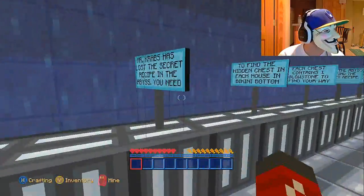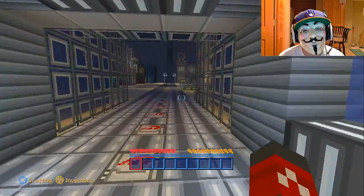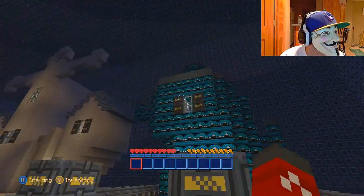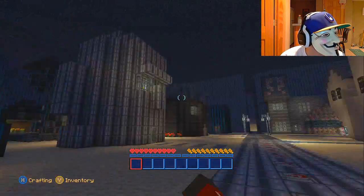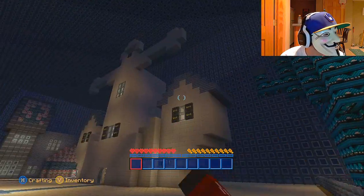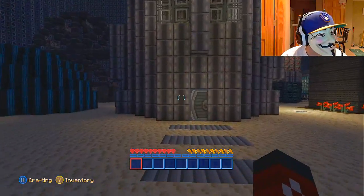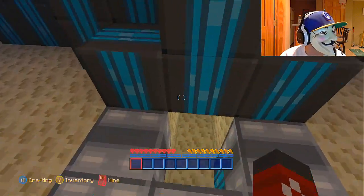We are here playing on Bikini Bottom. If you guys don't know what Bikini Bottom is, it's basically SpongeBob's world, but instead of the normal texture pack we're here on the Mass Effect texture pack, trying to play it and get the chests. This is Patrick's house, Squidward's house, and I think this is Mrs. Puff's house — I'm not sure. If you guys see any houses I mess up on, let me know because I really like to know the different houses.